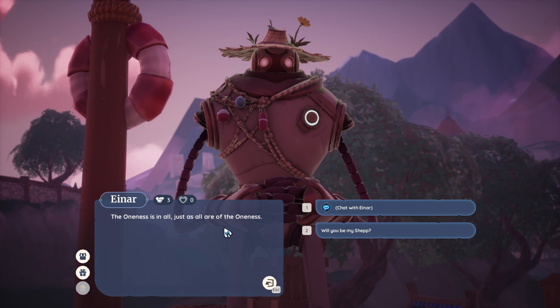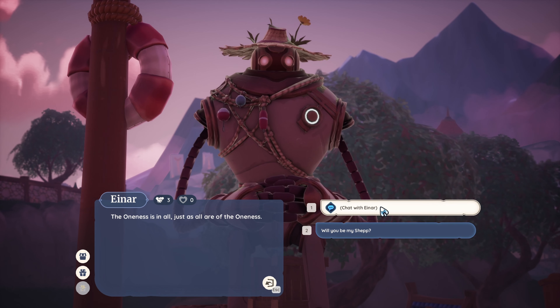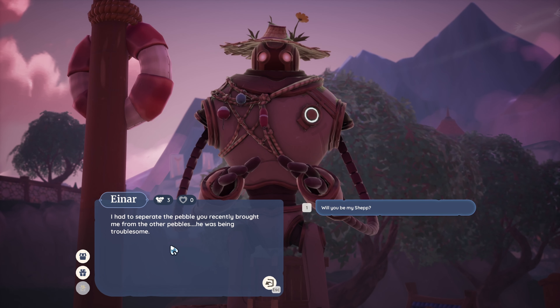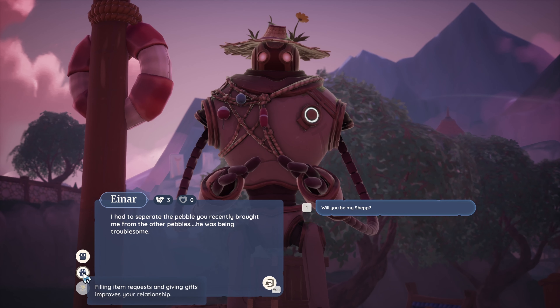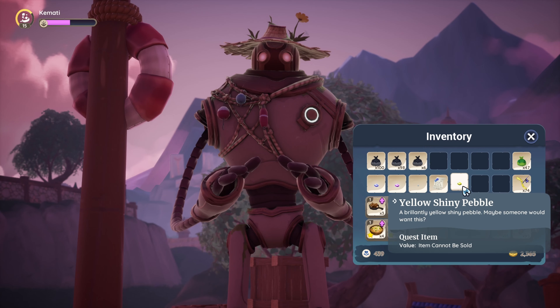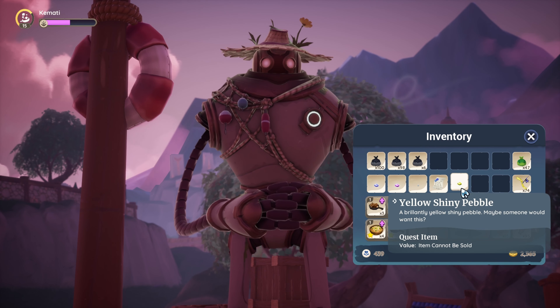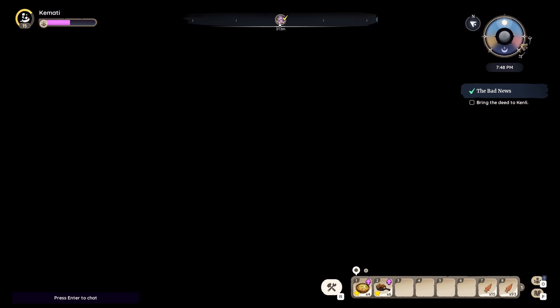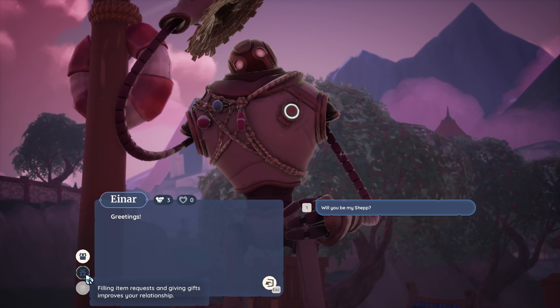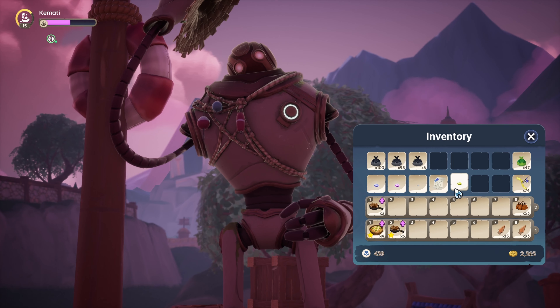We'll talk to him here, we'll chat with Einar, increase our level a little bit. But what I really want you to see is filling his item requests. And obviously you can see that I brought all the pebbles with me. I think his response might actually be different depending on what pebble you give him, but that really doesn't matter — it's just for dialogue's sake. So now we're going to fulfill a request for Einar and give him the yellow pebble.